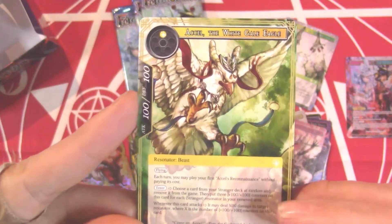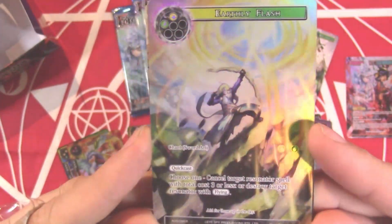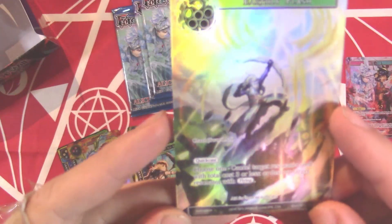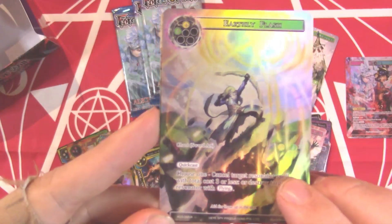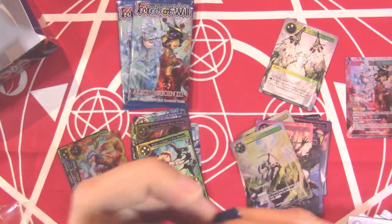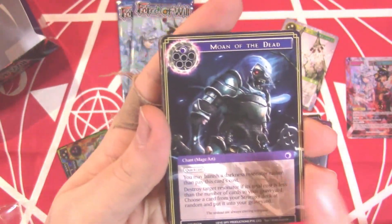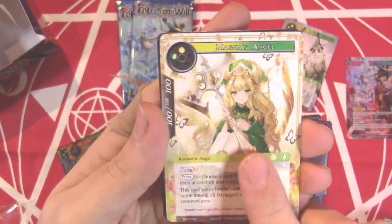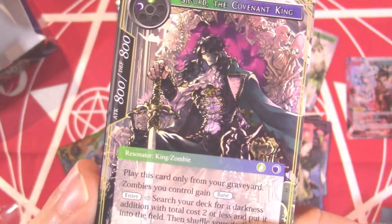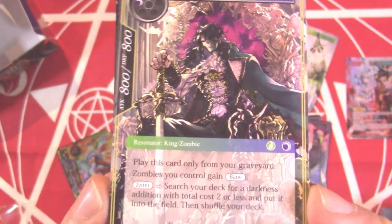Earthly Flash — first off, that card art is amazing, Arla being a boss. Choose one: cancel target resonator spell with total cost three or less, or destroy target resonator with flying. Canceling a resonator spell — whoa, Arla rocking it! That's going to be super good. Give Wings, Alice's Castling. Moan of the Dead, Prissy's Pursuant, Celestial Wing Serif, Magna's, Darkness Stone. And then — Sigurd! We were waiting on this guy. Sigurd the Covenant King, two-drop 8/8 King Zombie. Play this card only from the graveyard.